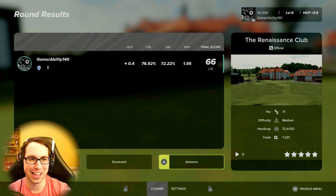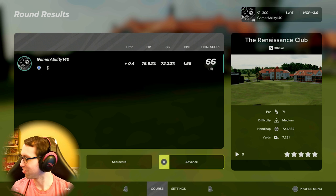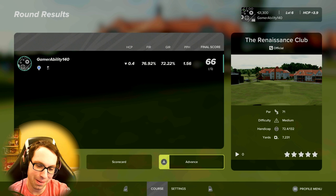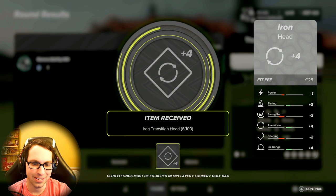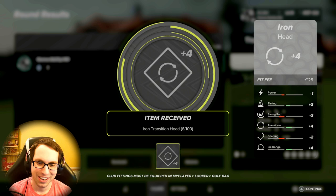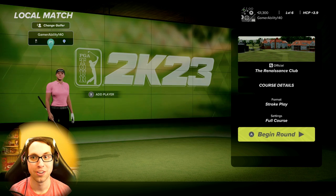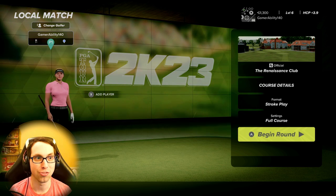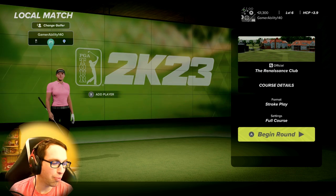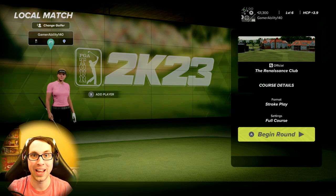76% fairways, 72% greens, 1.56 putts per hole — five under on the round. What I do want to take a look at is club fitting — we got a new club fitting. Virtual currency is kind of tough to come by; if I went and bought one shirt I'd be out of my virtual currency at 1300. So it's going to be a grind this year everybody. Three-click is really fun, three-click is really hard — I will be sticking to analog. I'll do three-click for fun sometimes but wow, that was challenging.